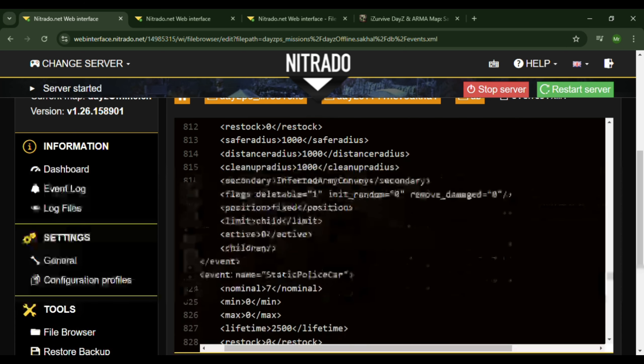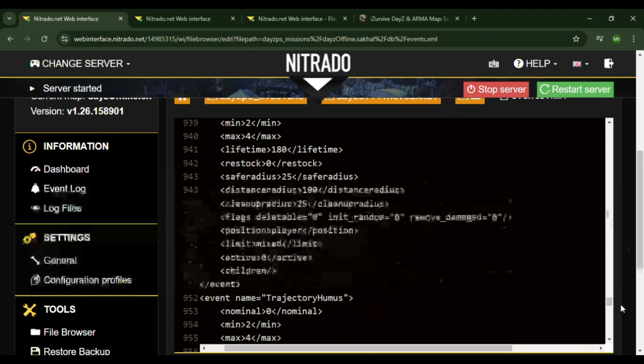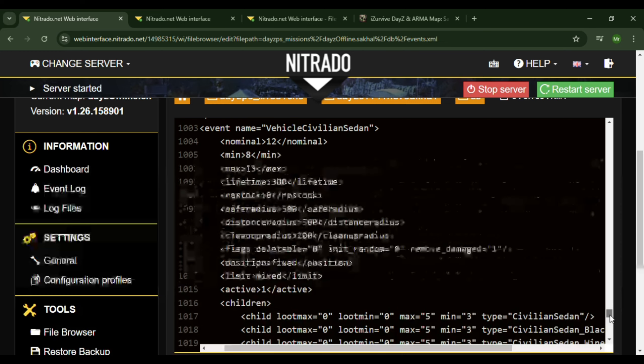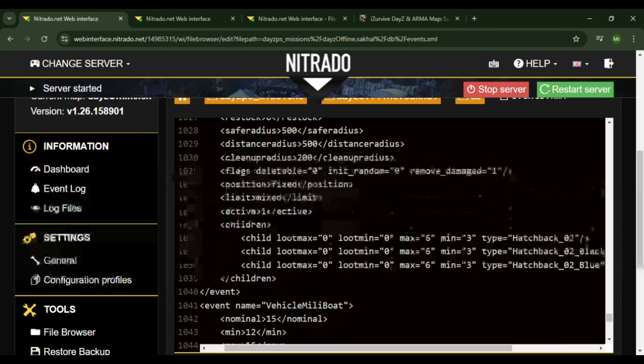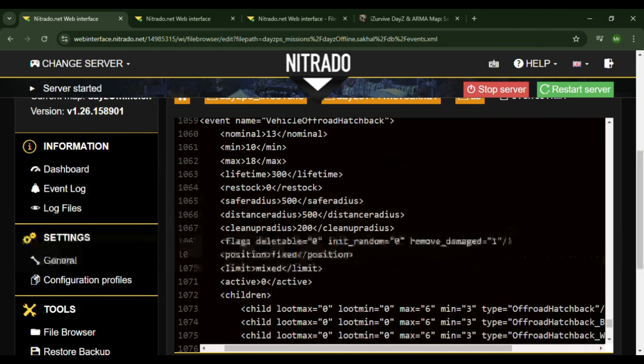We'll add locations after, but first we'll head down to the vehicle hatchback, where all the files are here and everything's set up as if it's from the ENOCH files. So we don't have to go over there, but I would suggest bringing these numbers down as it is a much smaller map.